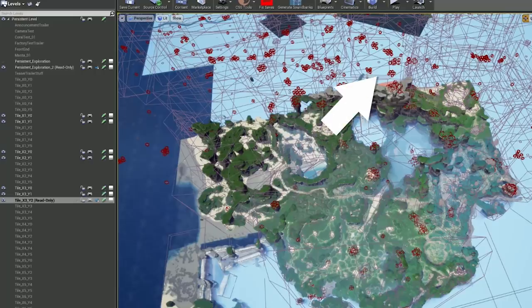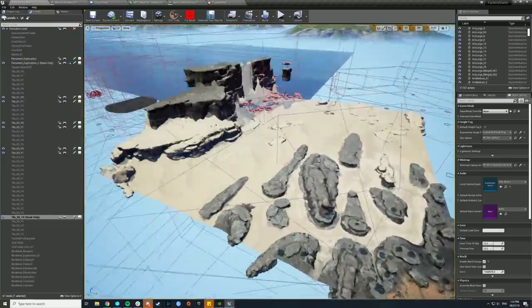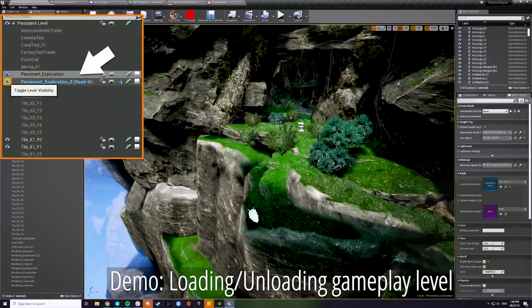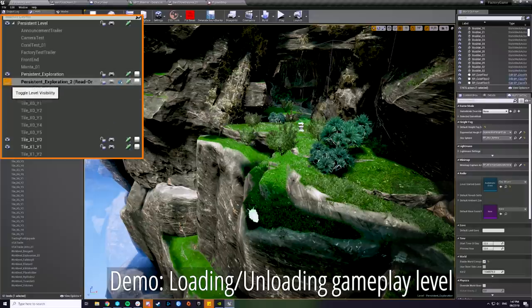The map is divided in tiles, which allows us to edit these tiles separately. That way the landscape is split so we can work one person per tile essentially. Then we have some levels that are essentially invisible and go over it like another layer — those usually contain the gameplay stuff. Here you can see the exploration level is loaded and there's a slug and a creature spawn point in it, and they will disappear if I unload the level. And when I load it back in, they will reappear again.